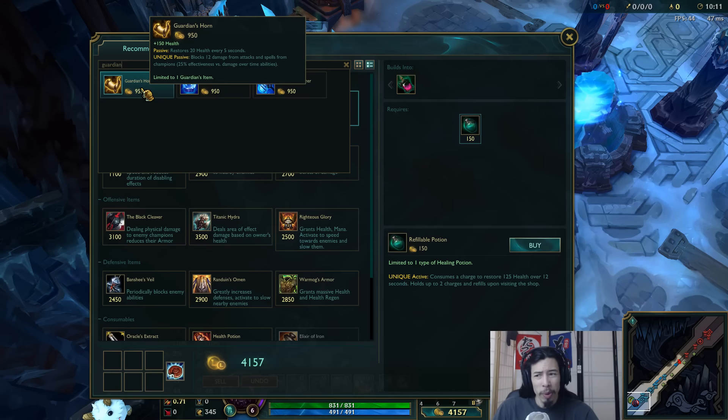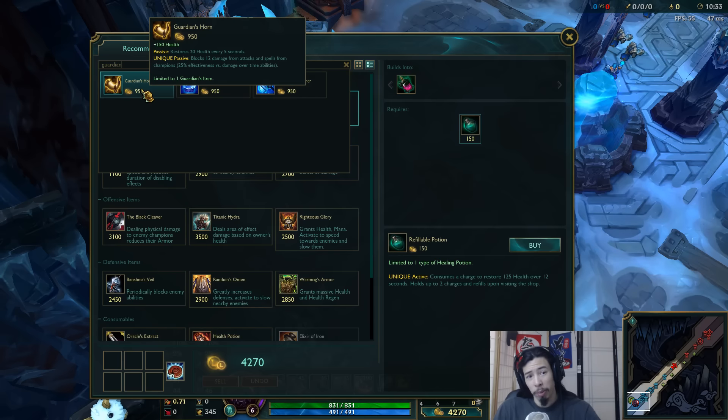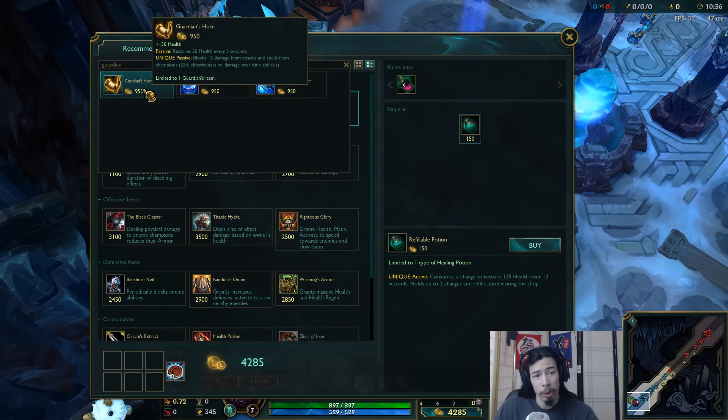Guardian's Horn — you might remember, that's actually an item that currently exists in ARAM. Whenever I've got a tank character in ARAM, I used to build the Guardian's Horn a good amount, so that's just gone. This new version restores 20 health every 5 seconds — pretty substantial — and blocks 12 damage from attacks and spells, with 25% effectiveness versus damage over time abilities.